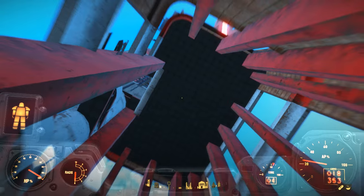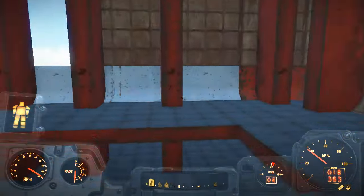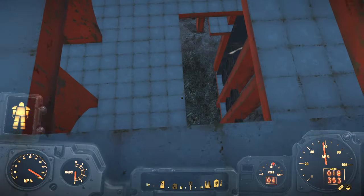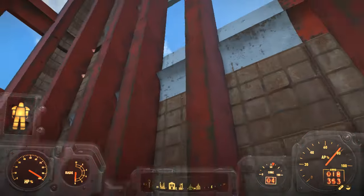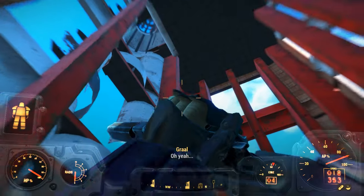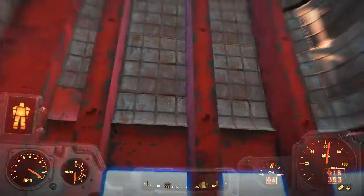We're inside the building — we've breached somewhere, possibly a lot lower than I would have liked. When you wall breach you see the map in a completely different way; you see underneath the map, really. Let's see if we can get a little bit higher to a window and see if we can see it.